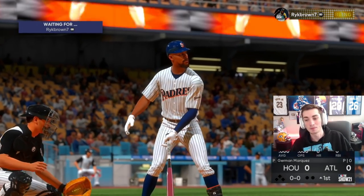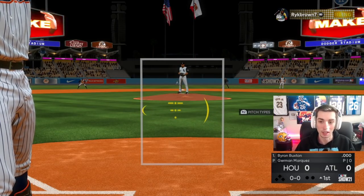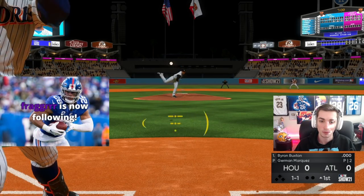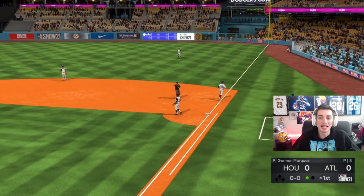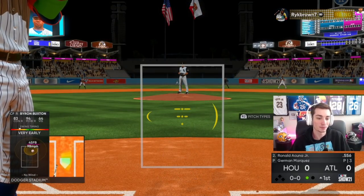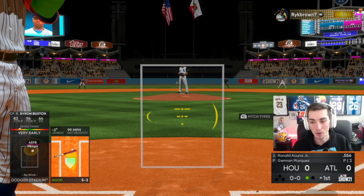Byron Buxton, first at-bat with him — just trying to put it in play, make contact, ideally shoot it to a gap or hit it out. Beat it out, Buxton! What's the point of having 99 speed? I was very early on that, so maybe I do have to slow down the bat a little bit. Not an ideal start to the game with Byron Buxton.